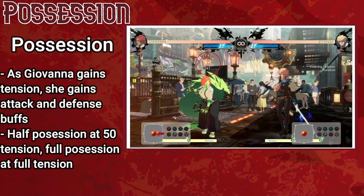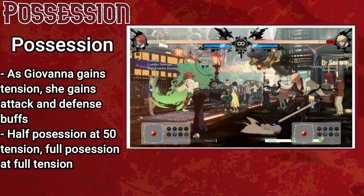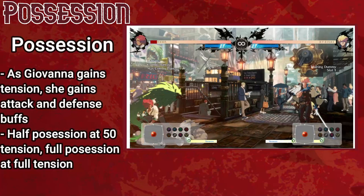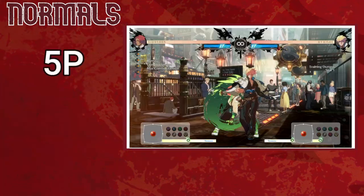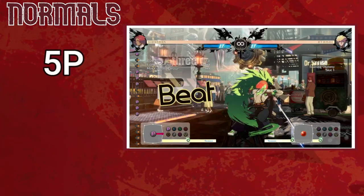Giovanna has a unique mechanic where the more tension she has, the more possessed by her ghost dog Ray she becomes. The more possessed, the higher her damage and defense. At half tension she gets a 5% damage buff and a slight defense buff; at full tension she gets a 10% damage buff and a large defense buff, putting her defense equal to Potemkin's. Her standard 5P has 4-frame startup, putting it behind Sol and Chip's 3-frame normals as one of the fastest normals in the game.